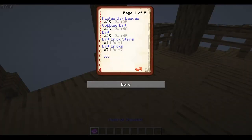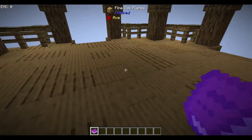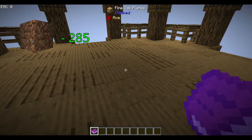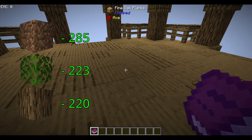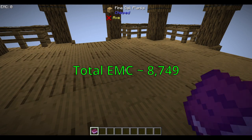Here's a full checklist of materials — feel free to pause the video here to read through exactly what you need. In raw materials, this is going to convert to 285 dirt, 223 leaves, and 220 logs. Then we're also going to need nine clay balls and five raw iron. All that is going to cost a total of around 8,749 EMC.